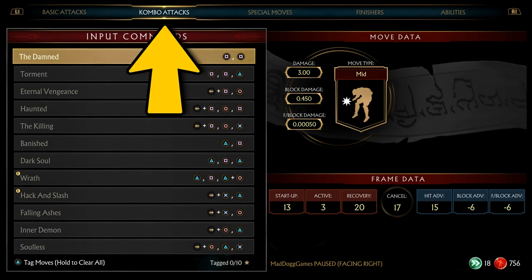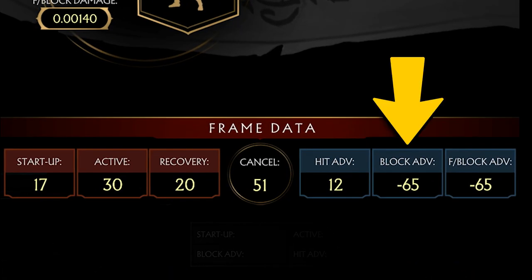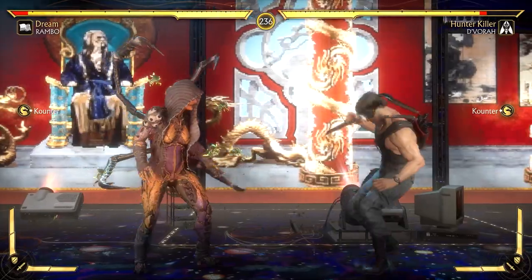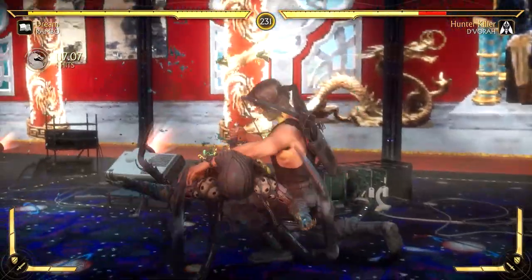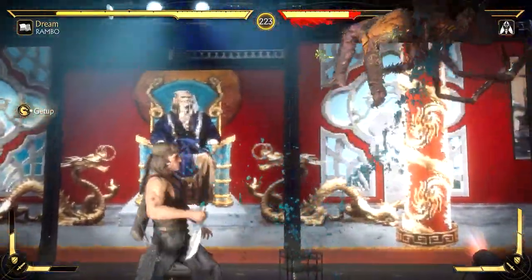In the special moves section, found in the next tab over, startup and block advantage are especially important when reading because special moves often leave you unsafe. That is because you are committing to a strong attack. That is why it's very important to learn to hit confirm and go back to the combo attack section to learn what is actually safe. Mortal Kombat 11 is one of the best fighting games to learn frame data today because they have it all laid out for you. Most games today don't have that and instead require you to figure it out in training mode, which takes a longer time.